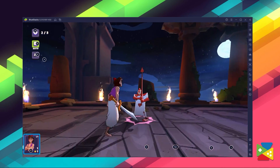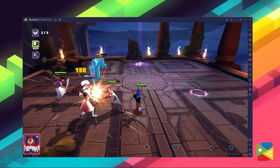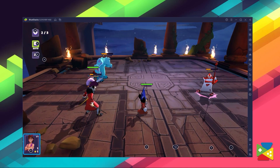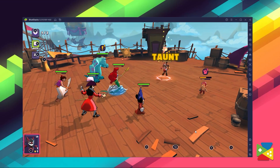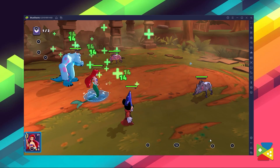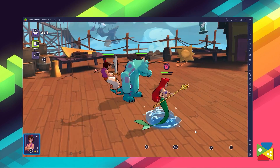Here, battles consist of turn-based combat where you must control your team. It's up to you to choose your heals, attacks, and which of their abilities to use. Be careful to time special attacks carefully — some characters can taunt enemies into only attacking them, while others can heal your team. Make sure you know what everyone can do before you charge into battle, as this can make all the difference between winning and losing.